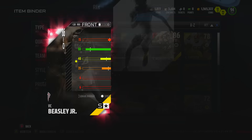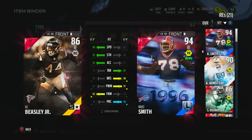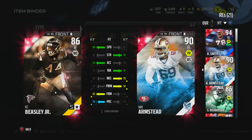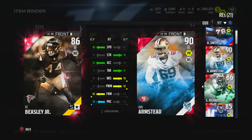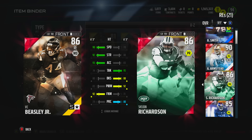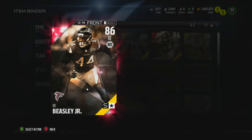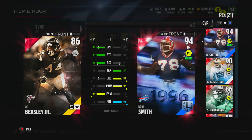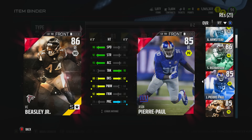We're gonna go ahead and compare him to some of our other right ends. Not Bruce Smith - even though he's a hell of a lot quicker than Bruce Smith, he's probably not as great overall. Compared to the 90 Armstead, his regular stats aren't super great. This card doesn't look super fantastic - they probably had to tone it down a little bit after last week's left end, Xerius Smith. That dude was an absolute beast.